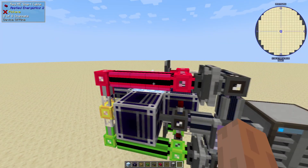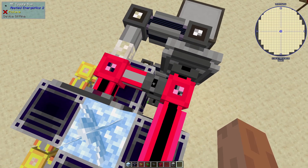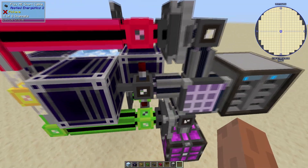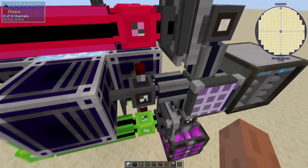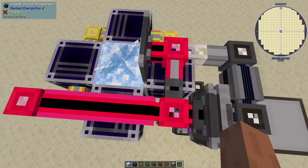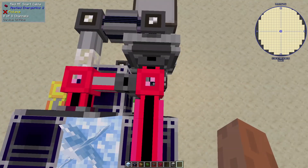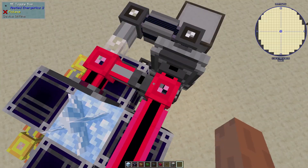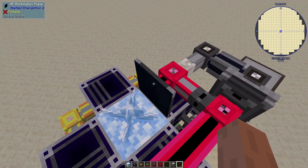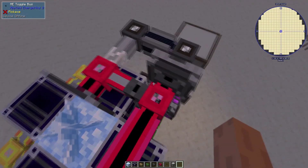There's no storage on this red side - we only care about putting items in here. There is a toggle bus here, and that's powered by this level emitter which is on the gray network. So when the gray network has items below a certain amount, it will emit redstone up here to connect either the dust or Certus Quartz network, depending on which you need. Without redstone power, this cable isn't really connected to this cable, which means this annihilation plane isn't connected to the storage bus, and without anywhere to put items, the annihilation plane doesn't work. So that's how we turn this on and off.